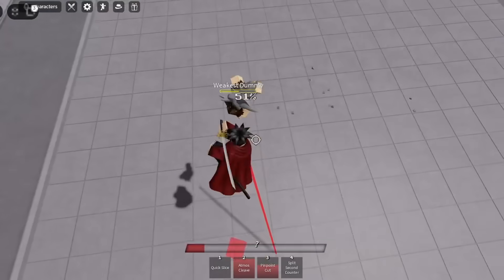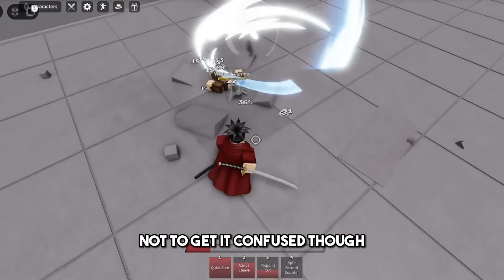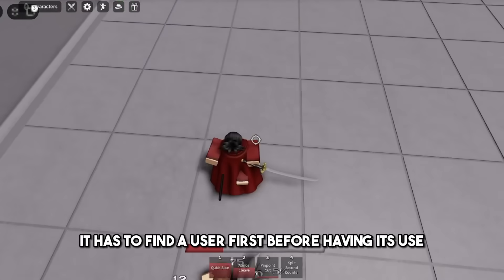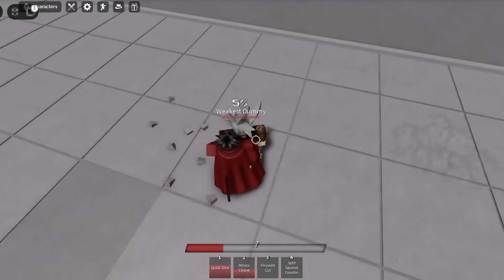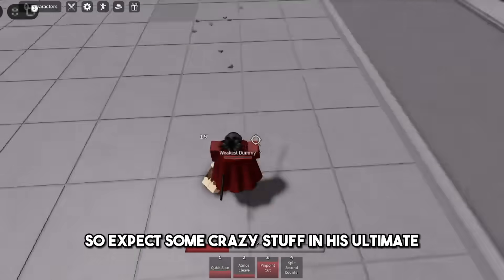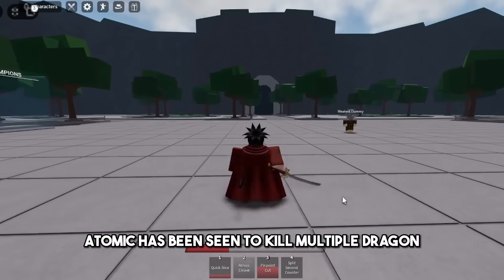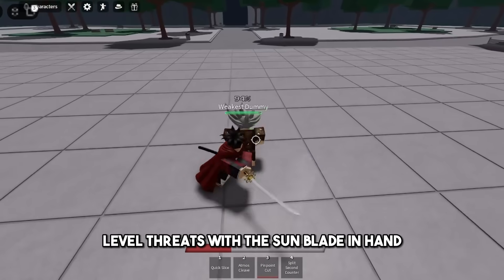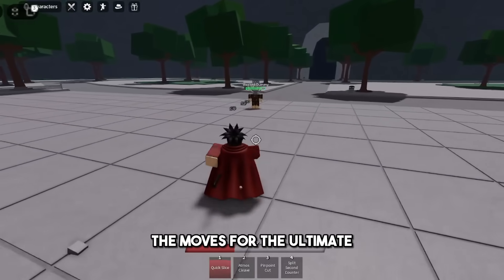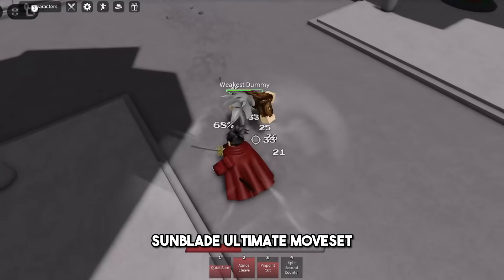The Sunblade looks kind of similar to the sun-breathing technique in Demon Slayer — not to get it confused, though. The Sunblade is granted to Atomic Samurai later in the manga. It has to find a user first before having its use. It also grants Atomic Samurai great power, so expect some crazy stuff in his Ultimate. Atomic has been seen to kill multiple dragon-level threats with the Sunblade in hand, so they will likely have to make up some of the moves for the Ultimate. Please make some theories and concepts about Atomic Samurai's Sunblade Ultimate moveset.